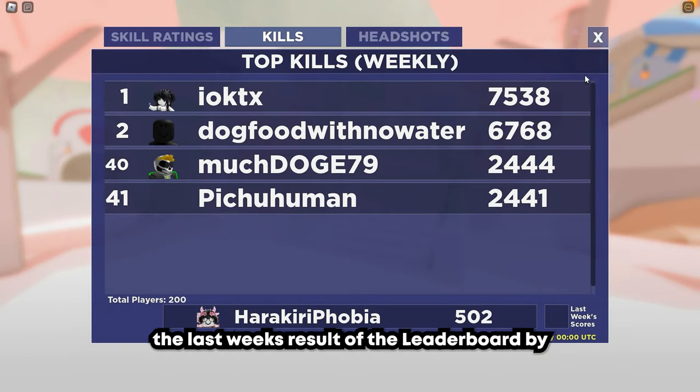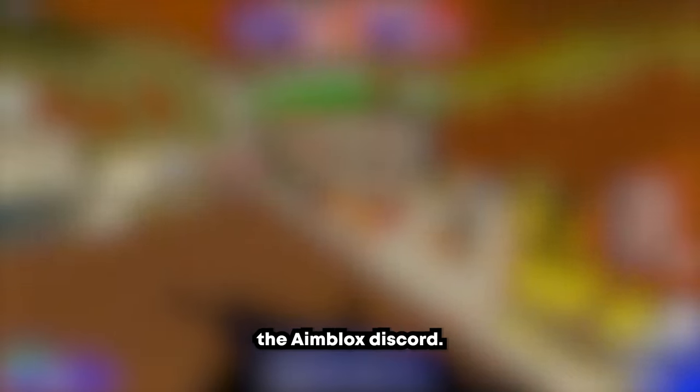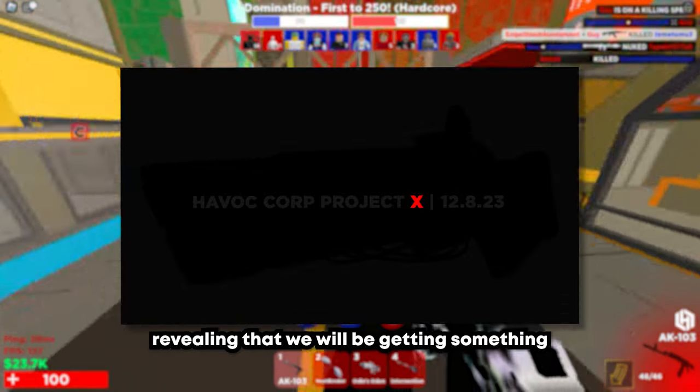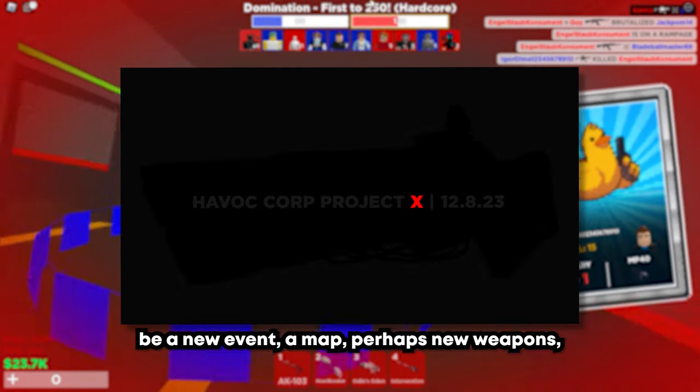Right into the patch notes, you can now view last week's result of the leaderboard by clicking the little button at the bottom of the leaderboard. Hitwreck got an experimental update, which means it can be better but also worse — leave your feedback in the Aimblocks Discord. A new message from Havocorp has popped up, revealing that we will be getting something on December 8th, which is exciting — it could be a new event, a map, perhaps new weapons, who knows.